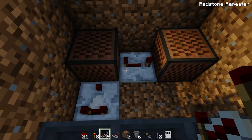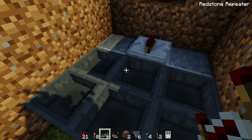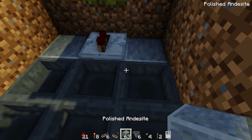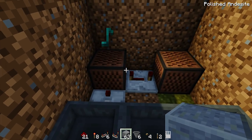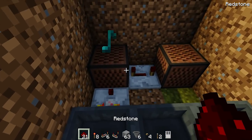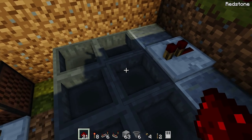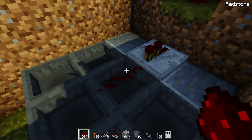Coming from the left note block, place a redstone repeater going into the other one and right-click it until it reaches max delay. Then chuck one of your blocks into the hopper and you should hear the heartbeat. To stop it when the monitor is off, crouch and place a piece of redstone on top of this hopper. Then when you flick that lever on, it will stop the heartbeat.